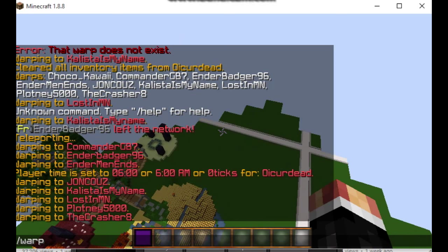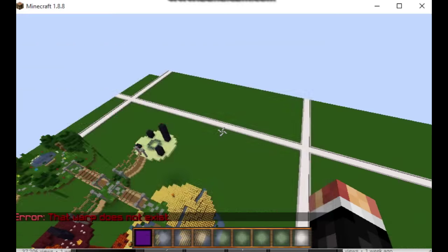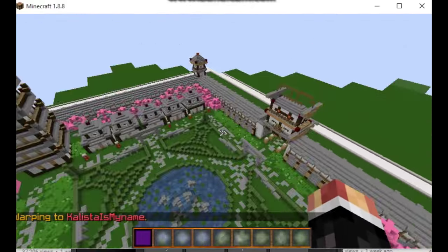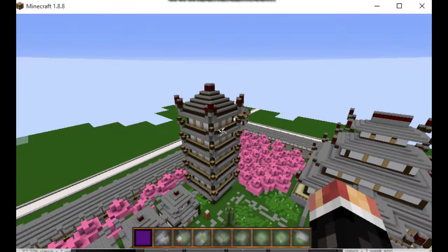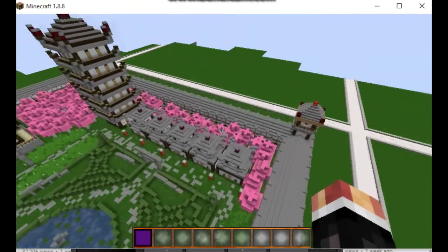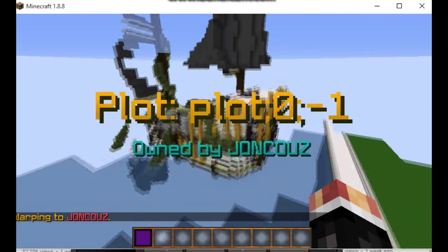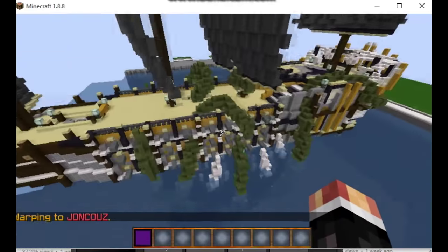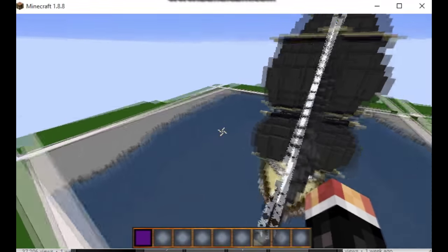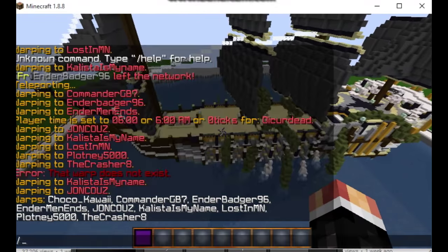So first is going to be Calista is my name. The build isn't very big, but it's pretty detailed and it just looks really nice overall. We're going to go ahead and move on to second. Second is John Coos — again, if I'm not saying his name right, then I'm sorry. A really nice ship he's got here — it looks really nice, very nice indeed. And we're going to move on to number three.